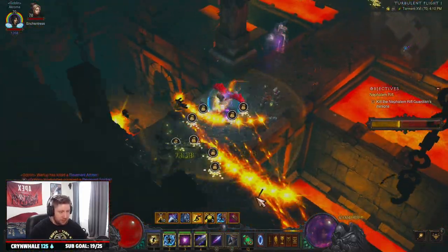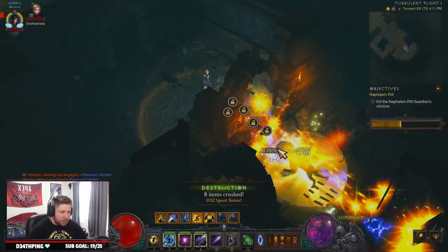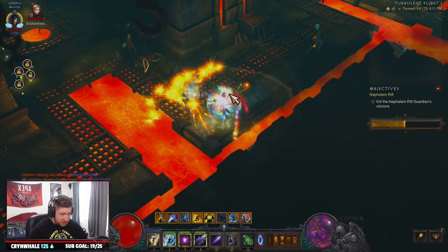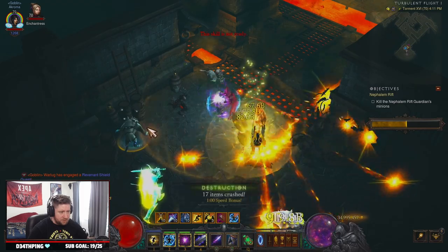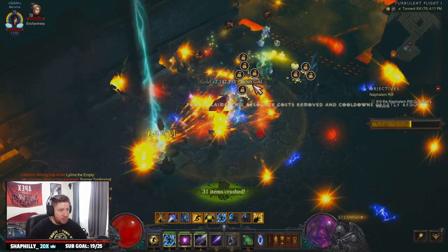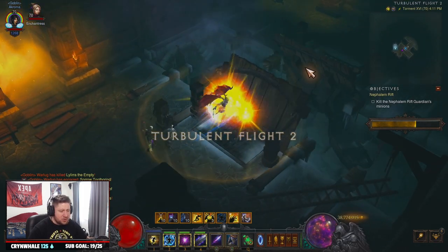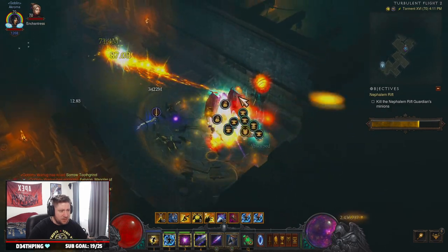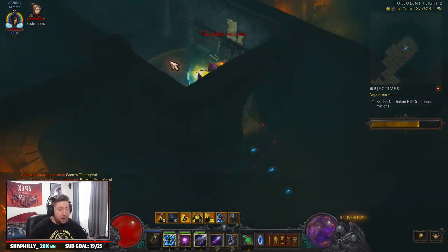I know Meteors is obviously the best thing, and the upgraded version of this is Firebirds Magic Missile, but playing something besides Firebirds is just really cool because Firebirds has a big rotation of skills and this is just pressing two buttons. When it comes to that, this build is much easier when you're just trying to hang out, grind, watch Netflix and play some Diablo without stressing. You can see we destroy absolutely everything.